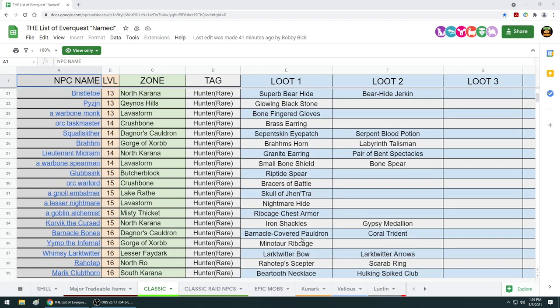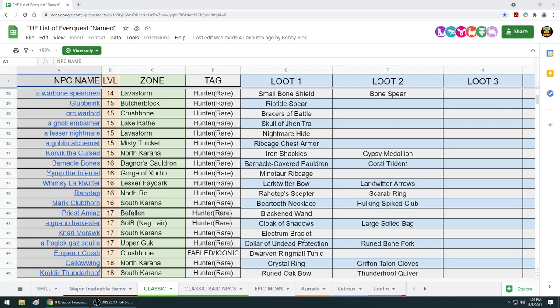I want to point out Rehotep. He has a very fast spawn time and you know exactly where he's going to spawn - in the zombie camp, the undead camp, right outside the Common Lands tunnel in North Ro. The reason why he spawns so fast and you see him over and over is because he can spawn in one of about eight spots in that camp. People clear that camp constantly and there are a lot of pick zones in North Ro. So what can he drop? He can drop the Lark Twitter Bow and a Beartooth Necklace.